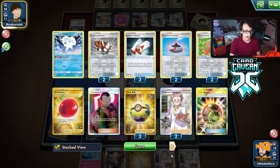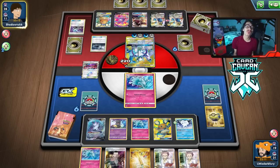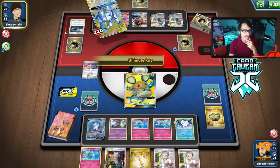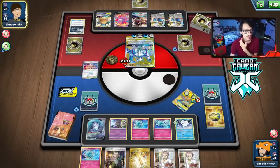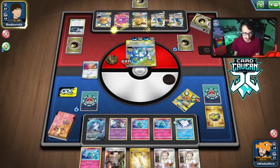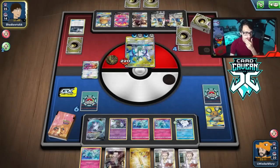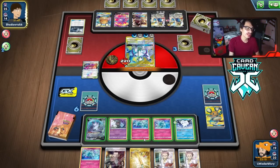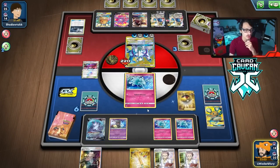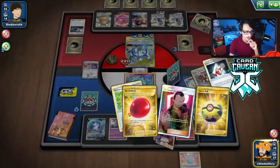We don't have a KO here - we're just a little short. We were a couple tools off. We hit a lot of supporters off that draw. They're gonna kill with Ultimate Ray - they'll win in two attacks. The lab is still in play so maybe they can't attack with Zacian, but they played one Saucer. Once they find Boss it's pretty much over. The ADP matchup is winnable but you have to get really lucky with tool discards - we just whiffed the kill.